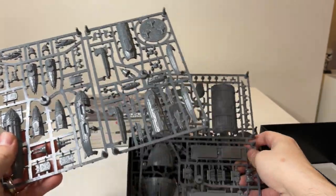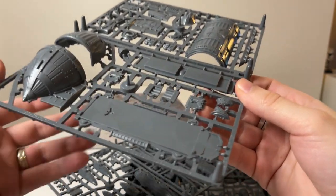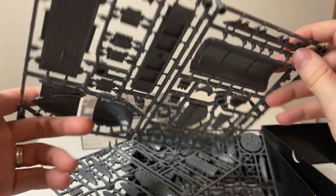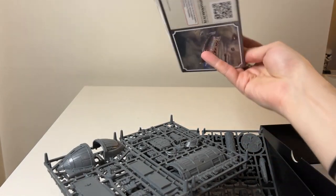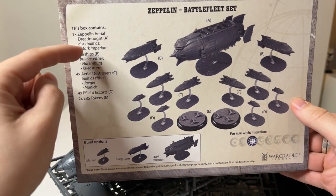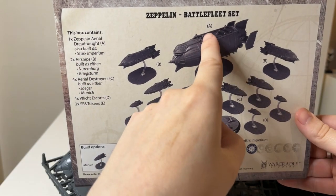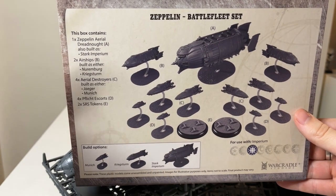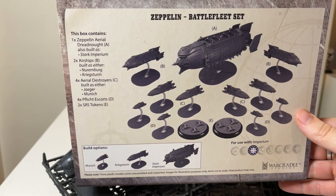Highly recommended — it's very steampunky and really represents what the Dystopian age is all about. You get so many extra little bits to use later on, so see this as a good investment. For a quick tip on what to build: if you're only going to build one zeppelin and don't want to magnetize — which is a shame because it's not that difficult, at least for swapping the artillery to an aircraft landing pad — then I would recommend building the Stark Imperium. It's a very efficient named version and just a great ship. The Zeppelin Ariel Dreadnought is also quite good, but the Stark Imperium is my recommendation.